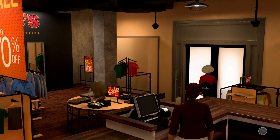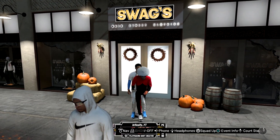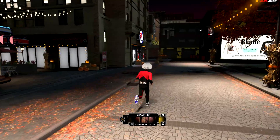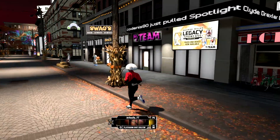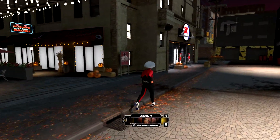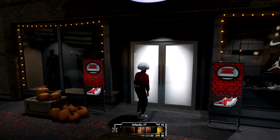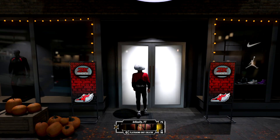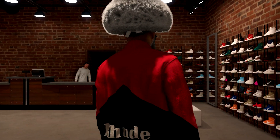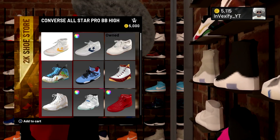What I recommend for y'all is if y'all do want the whole outfit including the shoes and everything, I recommend y'all just go ahead and buy — spend your VC on the shoes, and then do the glitch on the outfits. Shoes are probably going to be the cheapest thing you can get if you want the whole outfit. Now I'ma go ahead and go to 2K Shoes — I already bought these 11s right here, but I'ma just walk into 2K Shoes and do it. It's the kind of like the free shoes glitch in 2K18 if y'all didn't know.